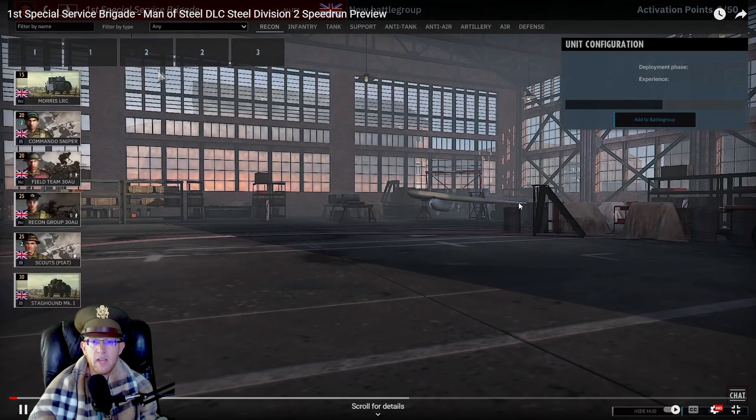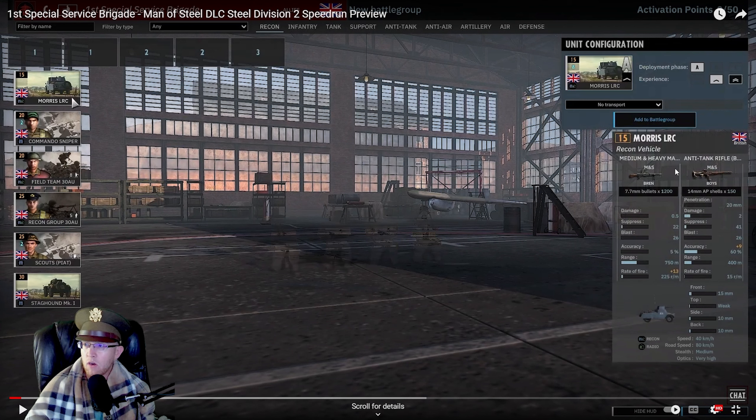Let's check out what we got going on here. The Morris LRC - a little Boise anti-tank rifle. This thing's not amazing, it's very low penetration and pretty low damage. So nothing very exciting to see here, probably won't get used. Although you do get eight with radio, and they do have armor. Actually, I could see this getting used for 15 points. They're 80 kilometers an hour, they got very high speed. This is actually pretty good - it's not for killing, it's for radio spotting and being annoying. That little Bren gun won't do much, but it can kill transports. So actually pretty solid.